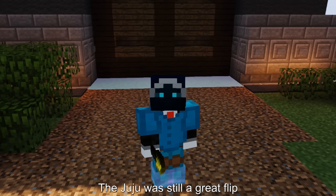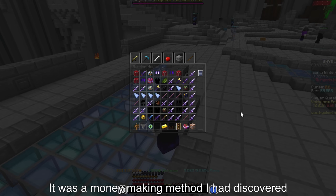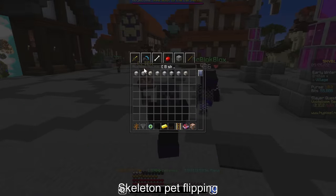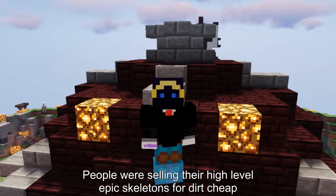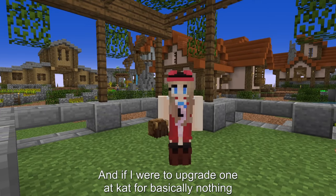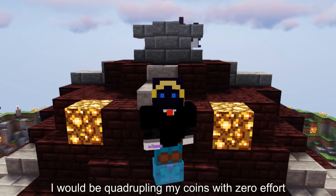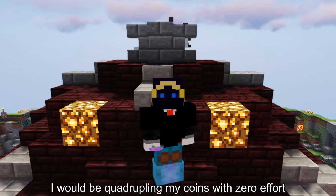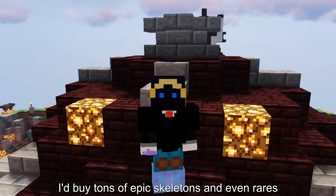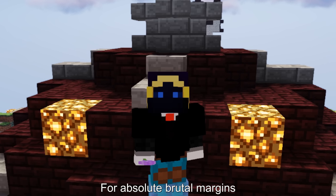The juju was still a great flip, but I found something even better — it was the money-making method I'd discovered, but now on steroids: skeleton pet flipping. People were selling their high-level epic skeletons for dirt cheap, and if I upgraded one at cat for basically nothing, I'd be quadrupling my coins with zero effort. So I started buying a ton of epic skeletons and even rares, upgrading them and selling them for absolutely brutal margins.